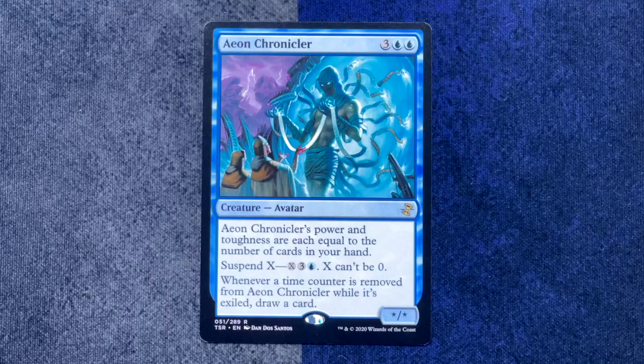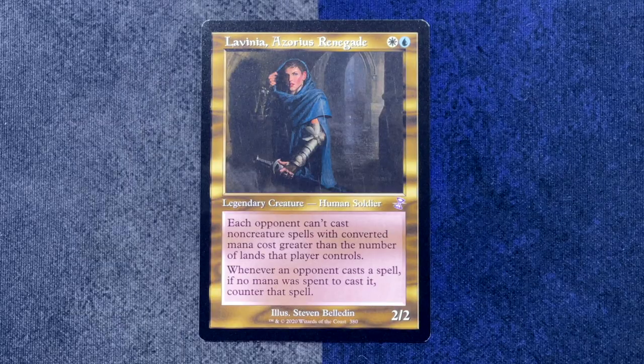What isn't a joke is our rare — Aeon Chronicler. Very nice. This is a really stacked pack because the throwback card is Lavinia. Very cool. She looks great with the old card frame. I love the old gold borders — just the very marbly gold effect. It looks neat. It's when I started playing the game, but I dig it. Next pack.